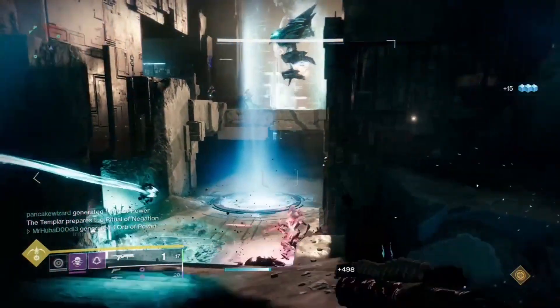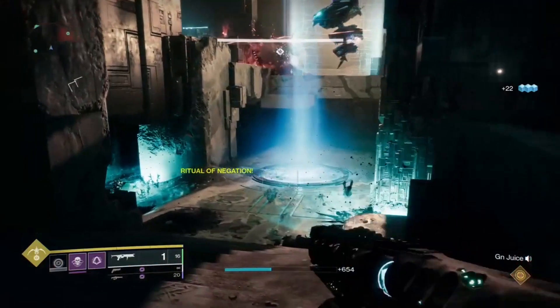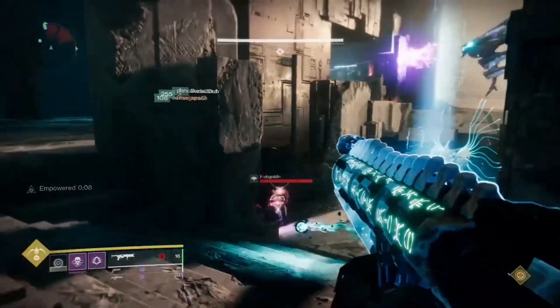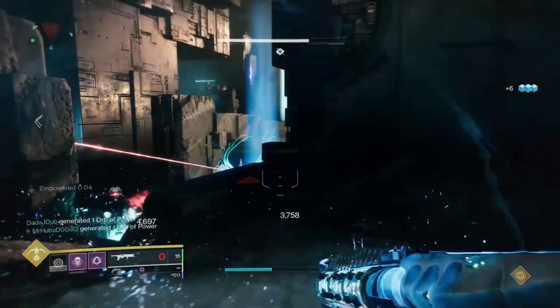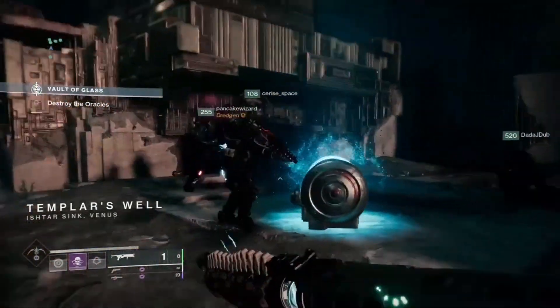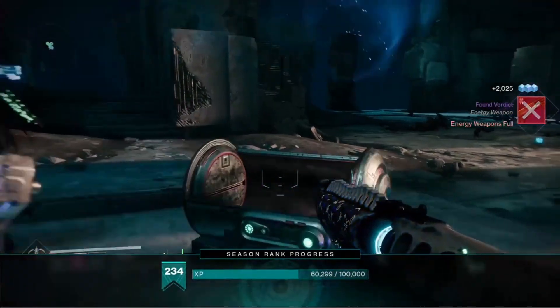Standing in it will give you the debuff Marked for Negation. To cleanse yourself of this debuff, which will inevitably kill you, run to the center of the map where there's a giant vex plate and stand in the middle of it. This will cleanse you and allow you to go back to defending the confluxes from vex overload minotaurs and sacrificial warlocks. Once you've defended the confluxes long enough, the encounter will end and you will see your third raid chest.